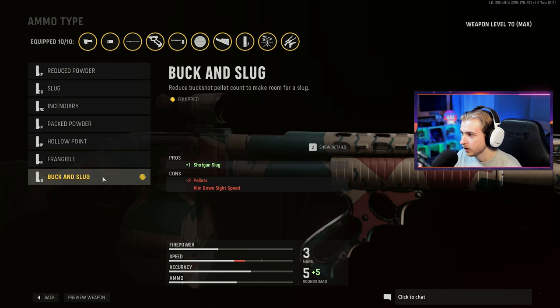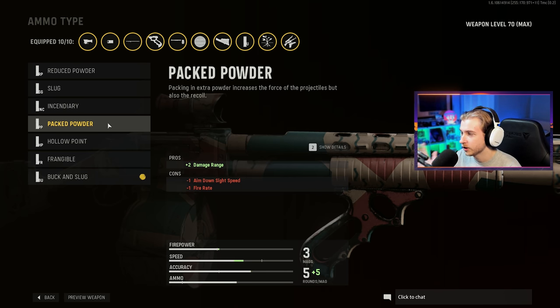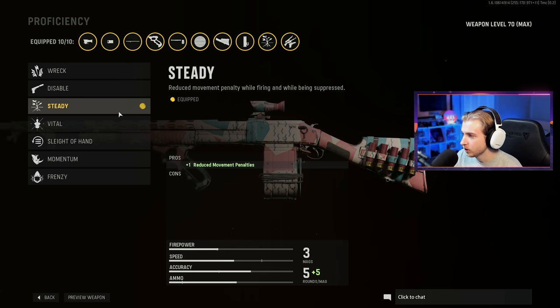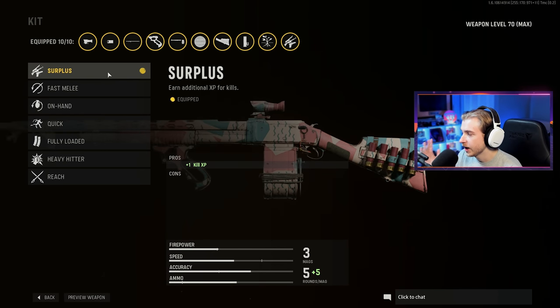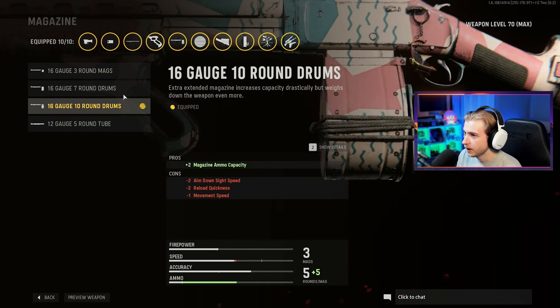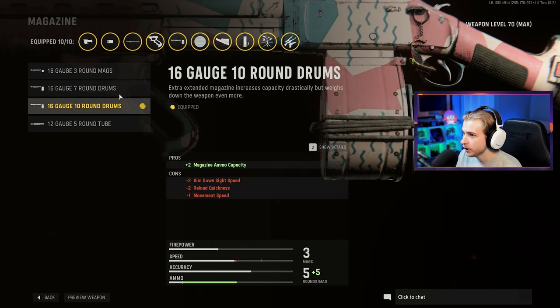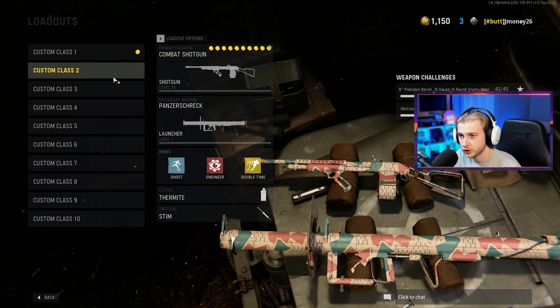Buck and Slug rounds are pretty decent to get this done, but if you don't have that unlocked, you can throw on the normal Slug rounds or even the Packed Power rounds. Those all help with damage range. Steady also works pretty well for this. If you're still trying to level it up, having Surplus gives you extra kill XP — that helps you level it up faster. Put on as much ammo as you can, and the best grip for this is the Smile pistol grip. Those are attachments that help me with long shots.